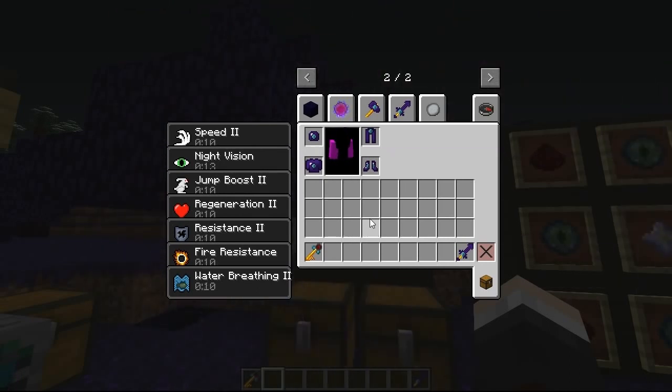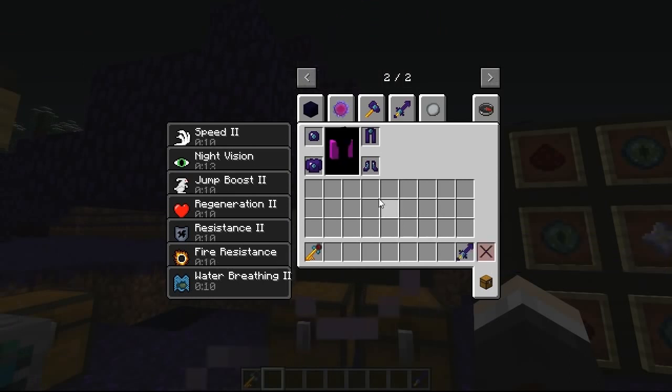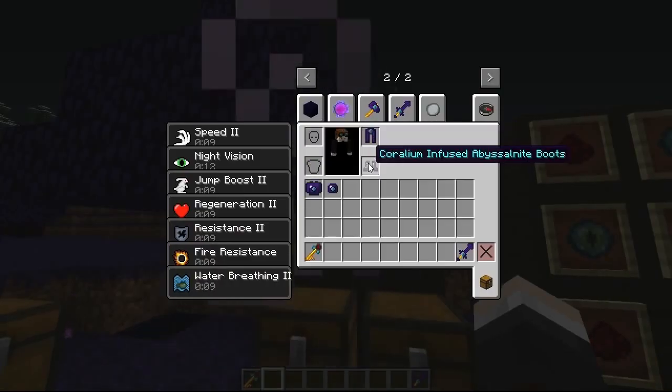With the full infused armor set you get speed 2, night vision, jump boost 2, regeneration, resistance, fire resistance, and water breathing 2 — all for an unlimited amount of time. It's absolutely insane, but balanced by the high cost of transmutation gems requiring lots of diamonds. The armor doesn't have a texture just yet. With the full set and the Coralium infused Abyssal Knight sword, you deal about 42 to 47 damage per hit.